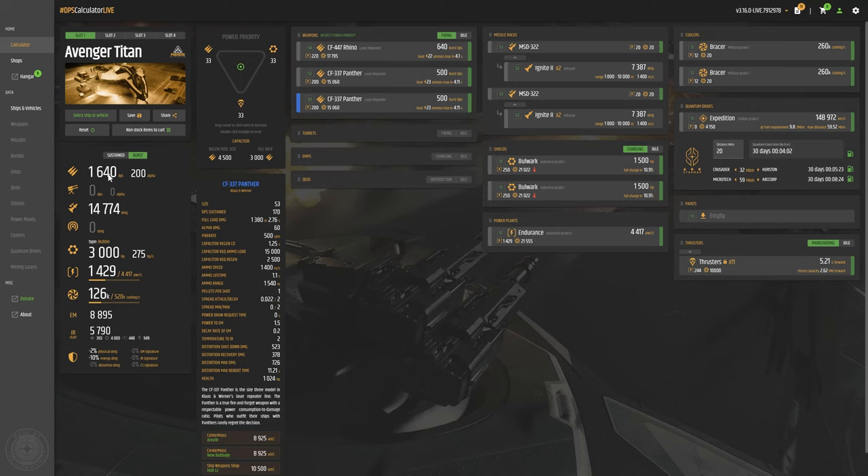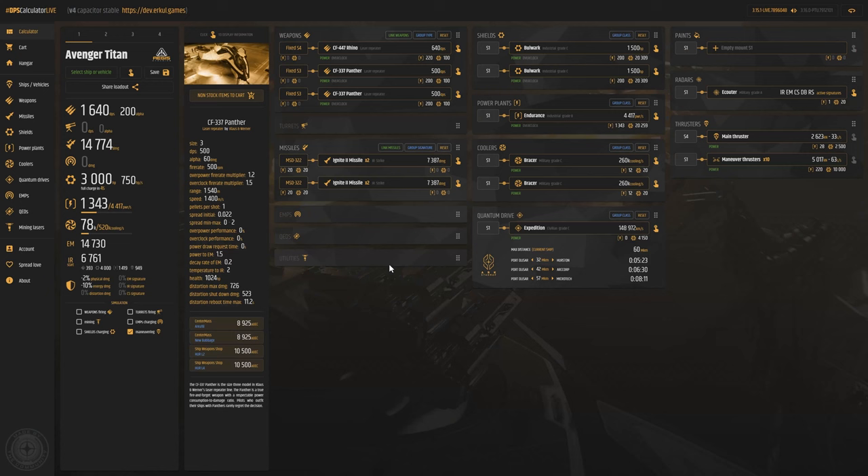Keep in mind it defaults to sustained — if you want burst fire, which I typically use, you'll start at 1,640 and fade down to 550. If you take your power triangle and push it toward weapons, the damage doesn't go up, but your sustained fire improves because you can have more laser beams in the pool. Going from 551 sustained with an even power triangle up to 840 sustained at max power is pretty good — that's the sustained versus burst fire difference. Now let's talk about missiles.